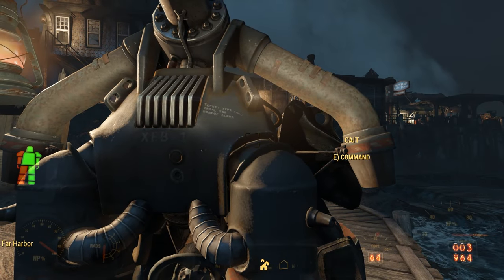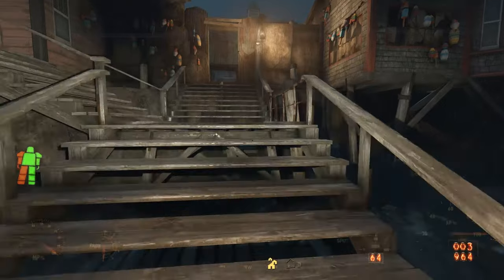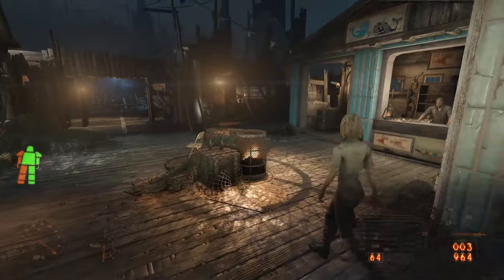I recently published a video about everything that we can find at the bottom of the ocean in Fallout 4. We discovered shipwrecks, treasure troves, skeletons, sprawling pipes, all sorts of cool stuff.